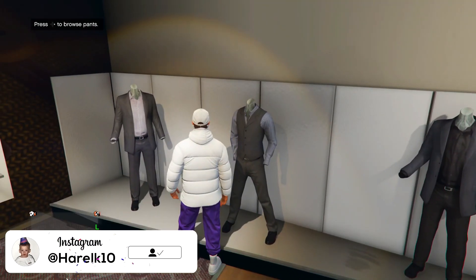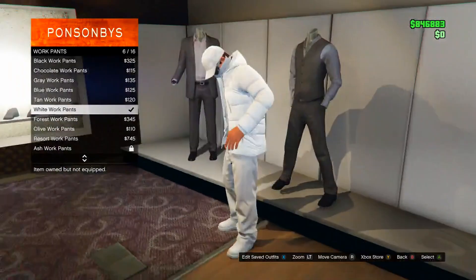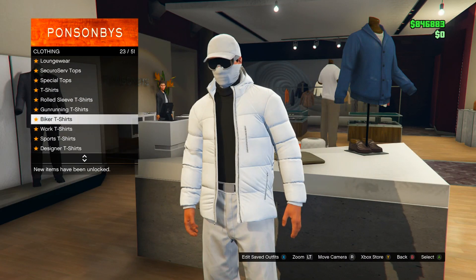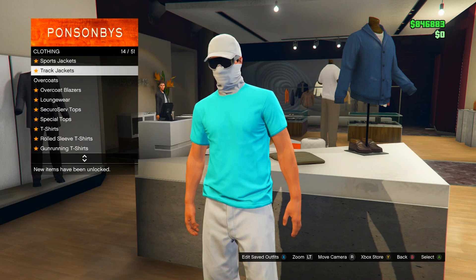First thing you want to do is select any pair of pants you want - keep in mind this is going to be permanent, so pick ones you like. Then go over to Tops and go to T-Shirts. You want to select the Crew T-Shirt. You have to have the Crew T-Shirt - keep that in mind.